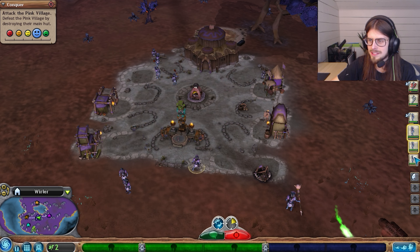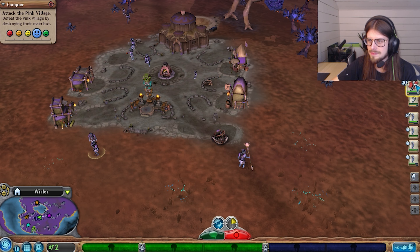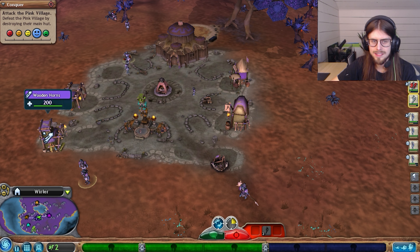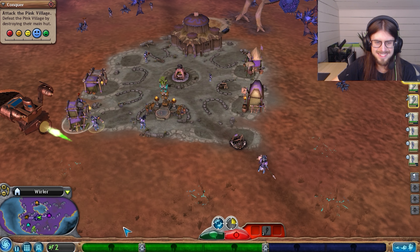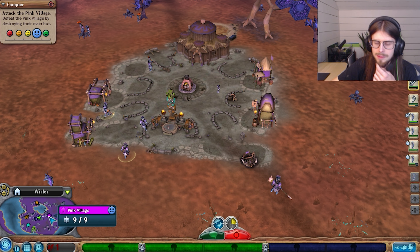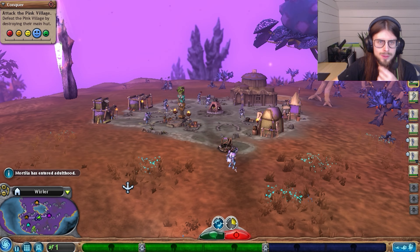Okay, so we need to make sure that we're collecting food and not just standing around. We destroyed this village. Pink is pretty strong, but we managed to chill things out a little bit with them. Then there's Orange Village - they've got 12.